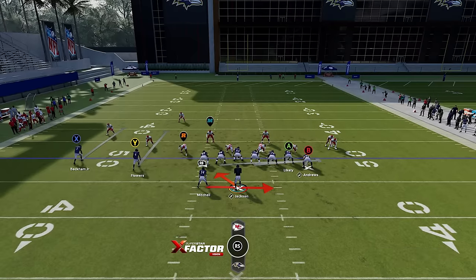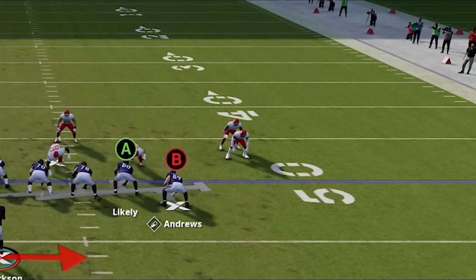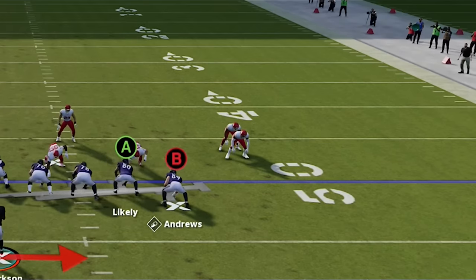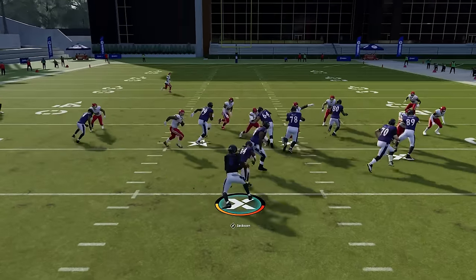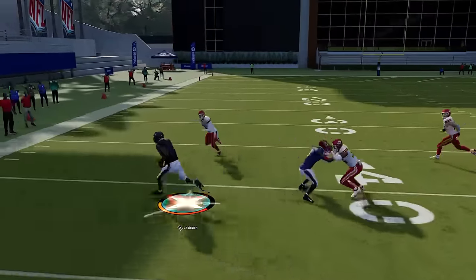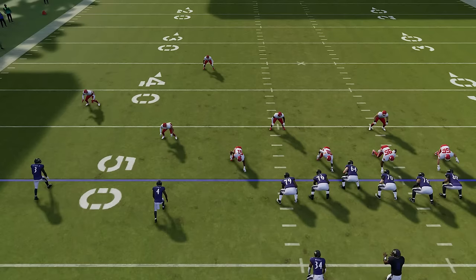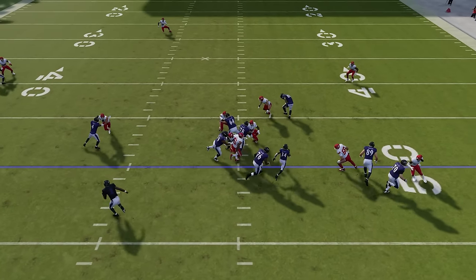The best run play is the Buck Sweep Breed Option. You're really just watching the read defender, or you can even make a pre-snap read. If there are no cornerbacks outside, you can take it to the running back outside. But if there are double-stacked cornerbacks over the tight ends, you have to watch the defensive end. A lot of times you can see the defensive end crash — when you see that look, you want to keep it with the quarterback every single time.